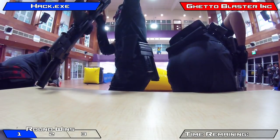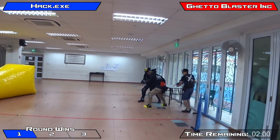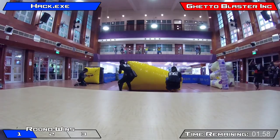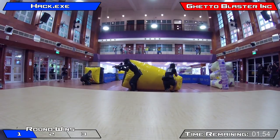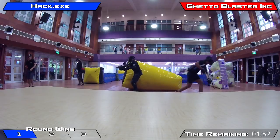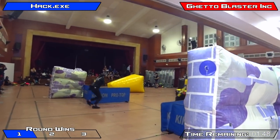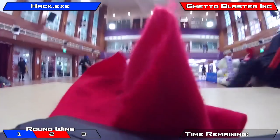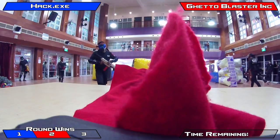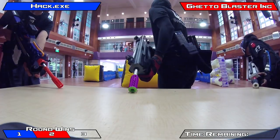Teams have switched sides for round two. You can now see Hack on your screen, with Ghetto Blaster Inc. on the other side off the break. Hack actually loses two players on the right-hand side, giving GBI a massive advantage, and a player from Ghetto Blaster is rushing on the other side. It was an incredibly quick, efficient round from GBI, claiming the second round and tying things up 1-1, leaving the third and final round as the decider.